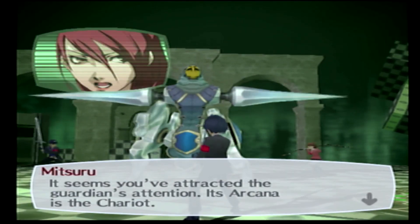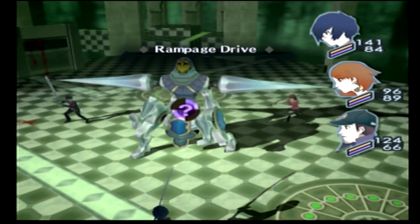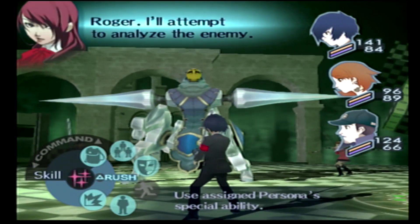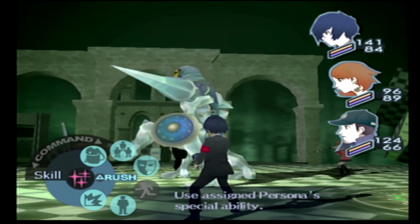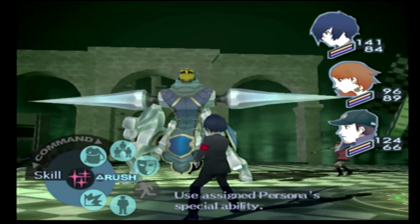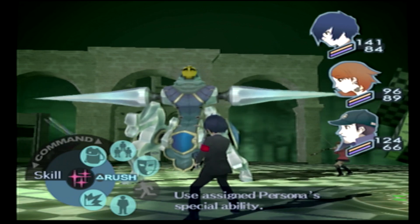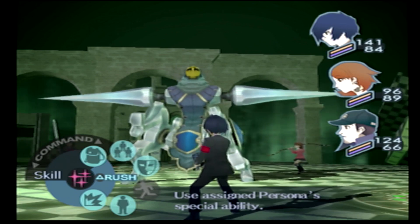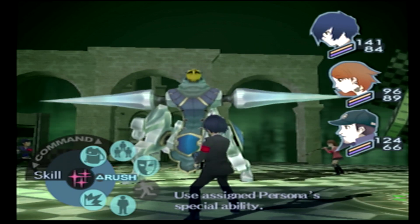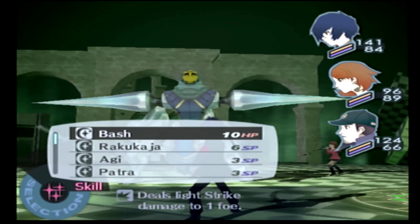You've attracted the Guardian's attention — its arcana is the Chariot. Starting things off, we want to scan this boss, the Rampage Drive. I don't know if I've made a big point of this, but when you scan bosses you don't get to see their weaknesses, resistances, or HP. But in Persona 3 Vanilla and FES, the game actually subtly slides your party members the boss's resistances and weaknesses if they have any, and your party members will react accordingly — which is pretty handy.